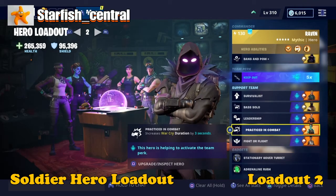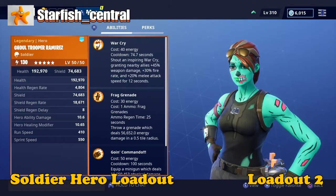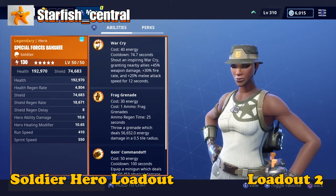In the fourth support team slot I have Practice in Combat, which increases War Cry duration by three seconds, and the hero you need is Goal Trooper Ramirez and she is level 130. In the fifth support team slot it is Fight or Flight: War Cry grants 8.5% additional weapon damage and 8.5% movement speed.